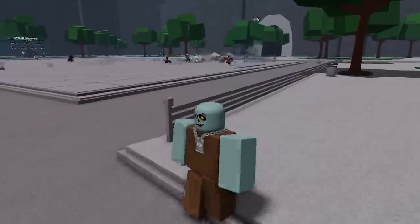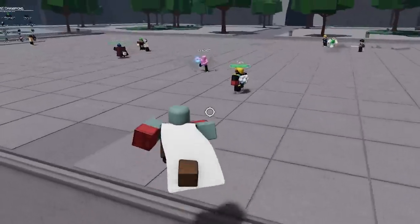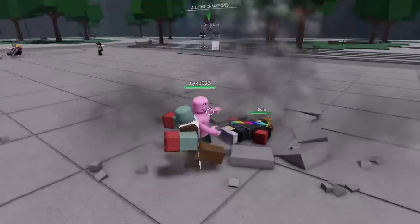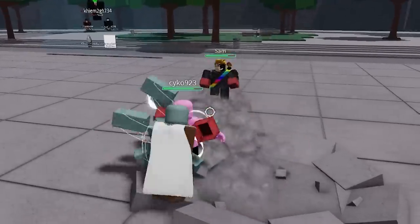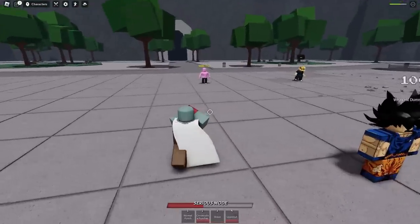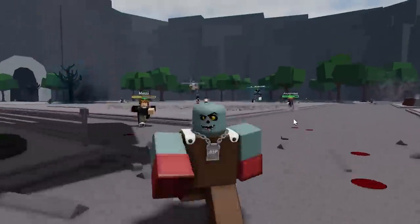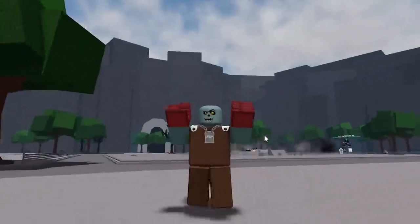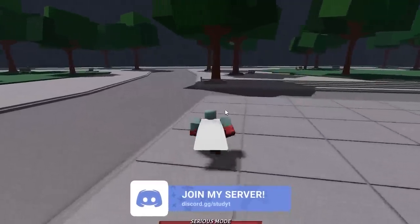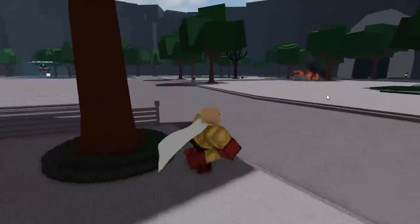If we become Saitama, we should put on this white cape and red gloves. Let's go ahead and find our first victim. Look at this guy — is that Patrick Star? One, two, three — boom, uppercut! Patrick Star, what are you doing? We almost have our Serious Mode. The Serious Mode for this moveset is probably the coolest ultimate in the game. I'm gonna run behind this tree and activate it so nobody can see. Boom — we are now Saitama.